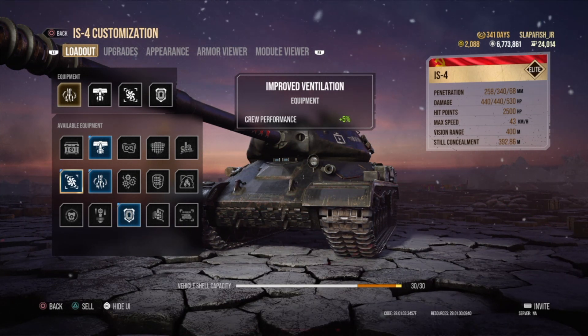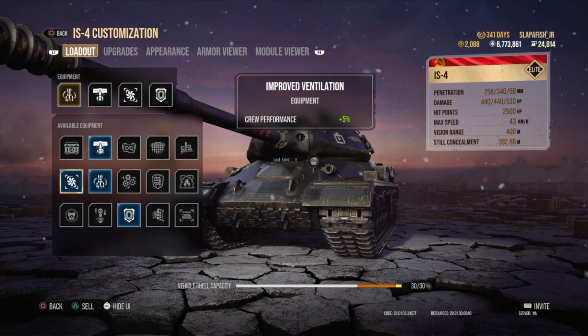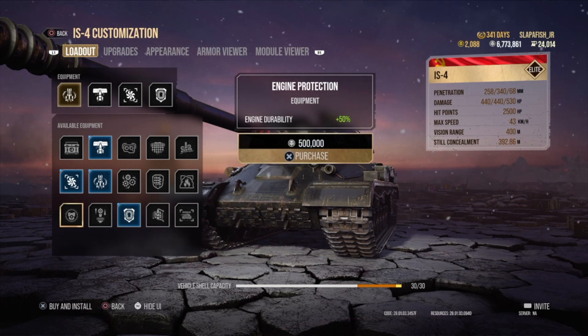Crew Vents improve everything about your tank by 5% — your crew gets 5% better across the board. However, if your tank has an open-top turret, you cannot equip this. Engine Protection gives 50% more durability to your engine — from what I can find, this seems to appear mostly on Russian tanks.